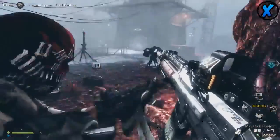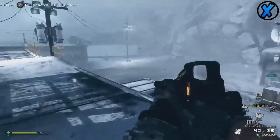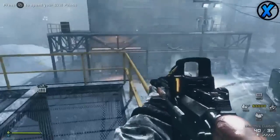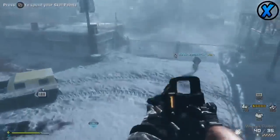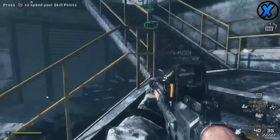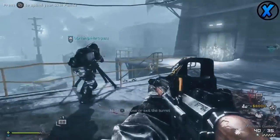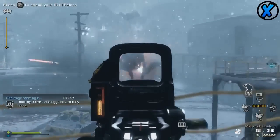Call of Duty: Ghosts does release extinction maps with DLC, but I don't think extinction is as big a seller as zombies. Extinction doesn't have that same pulling power or buying power. I feel Sledgehammer took notice of what happened with Ghosts — extinction is successful, but it's not on the level of zombies. They already have the blueprint of what's successful, and that's zombies.